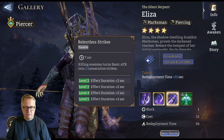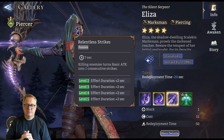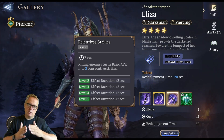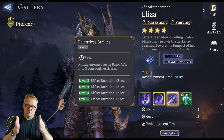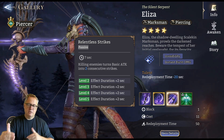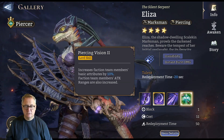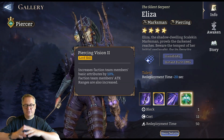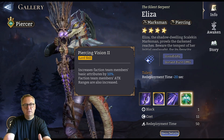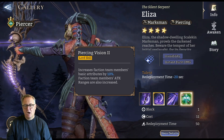She also has a passive: killing an enemy turns her basic attack into two consecutive strikes for seven seconds. I don't know whether killing again within that window resets it — I haven't played yet. She is an archer lord, so she gets faction team members' attributes boosted by 10%, and importantly you also get a rage increase by a tile.